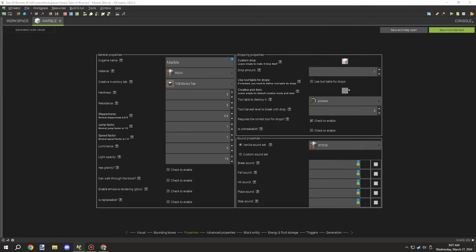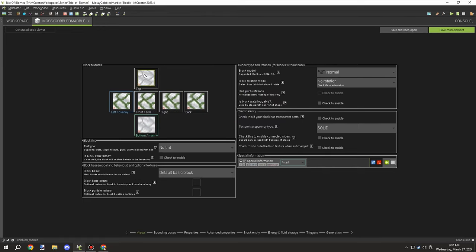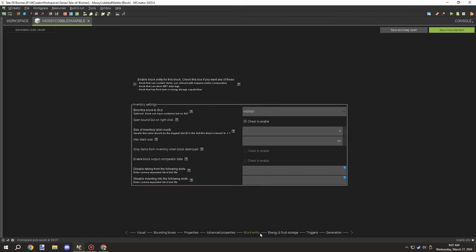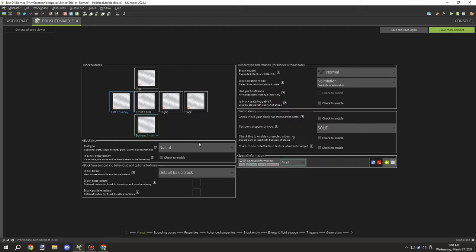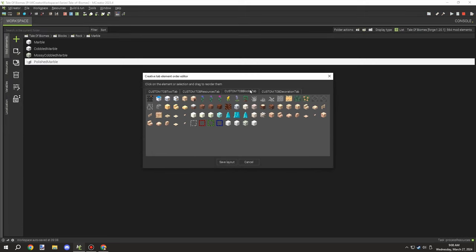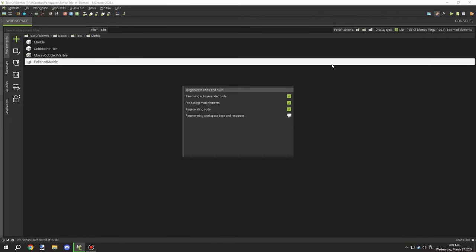We'll probably add pressure plates and buttons as well — those are the main things we'll need for each variant. I'm adding the mossy cobblestone block, making sure the name is updated and changing a few properties. Then setting up the polished version, naming it 'polished,' and selecting the sort order to place it by the stone so people know it's a stone variant. Then it was just a matter of regenerating the code.